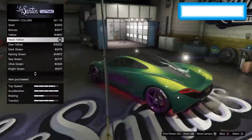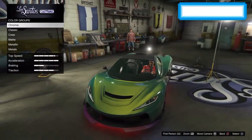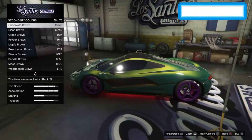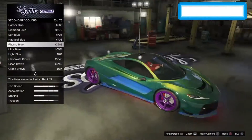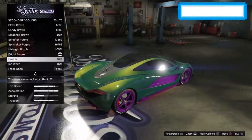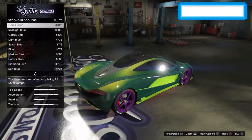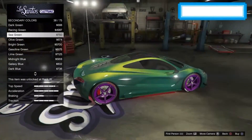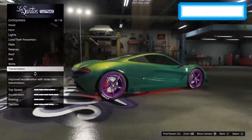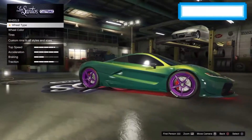They're already getting that dragon scary look. Secondary color: metallic sea green. Then for the wheels you want to get the wheel color red.